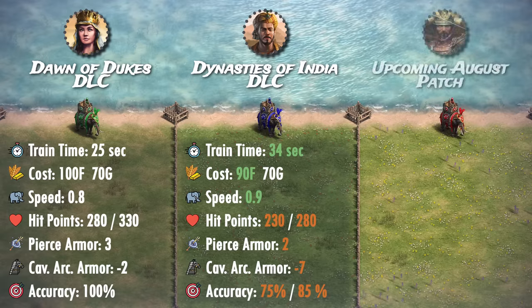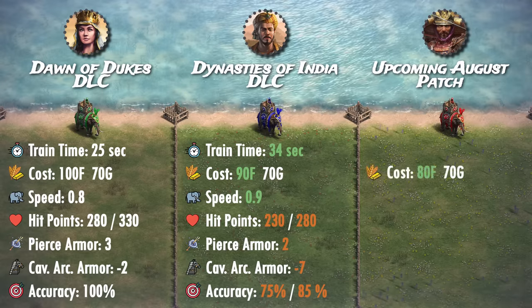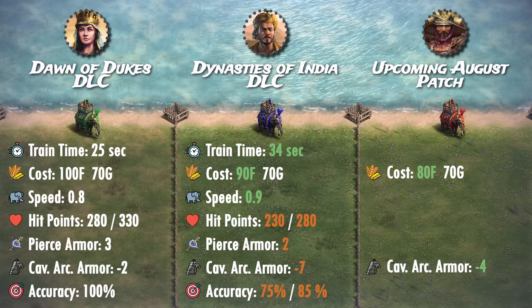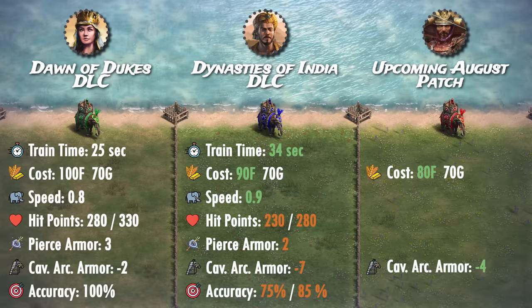As discussed in my August patch video, some of these values are getting tweaked again — their food cost is reduced by another 10 food to 80 food and 70 gold, and their cavalry archer armor is partially reverted back to negative 4. They will still take more bonus damage than they did pre-Dynasties of India DLC, but a 3 bonus damage negation is nothing to scoff at.